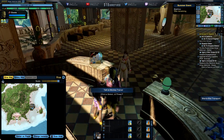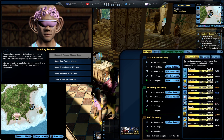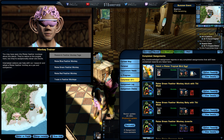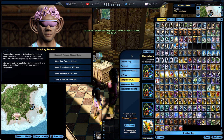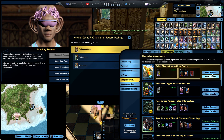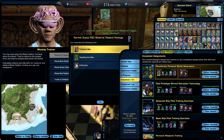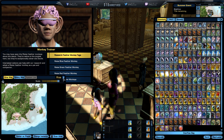We are here at the monkey trainer NPC now. As you can see it is a little bit populated, so there are enough people who know this trick. The option right here is to exchange the Feathered Monkey Tags for hatchlings. I've done this a couple of times on duty officer assignment missions, so I'm going to collect all the rewards now.